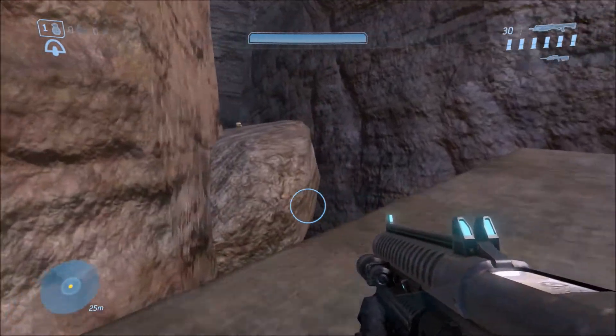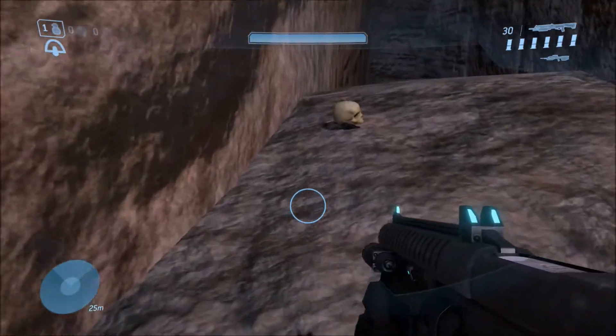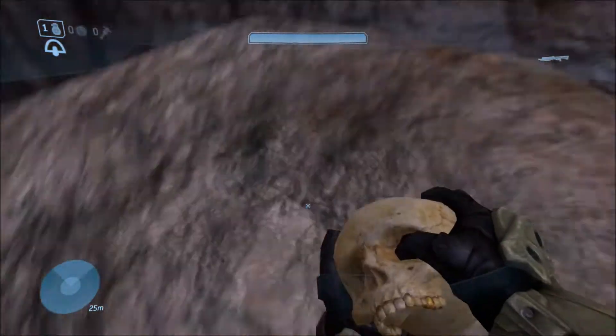Now walk down the walkway and you're going to see this rock over to the left. Hop over to the rock and there you have it — the Tough Luck skull.